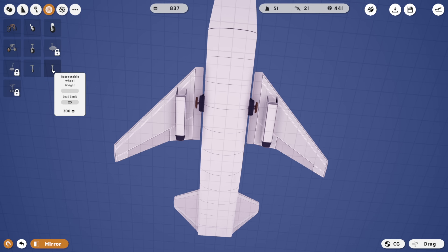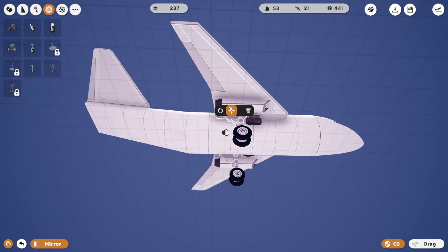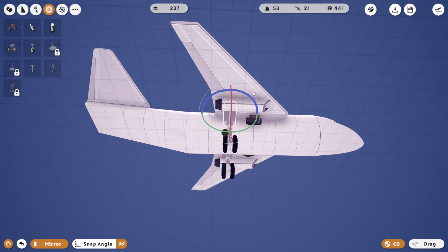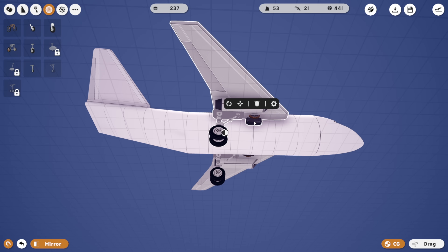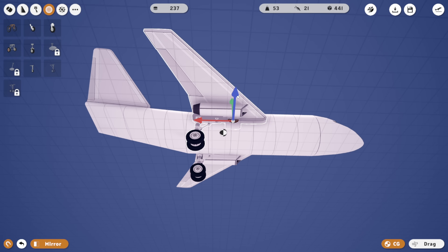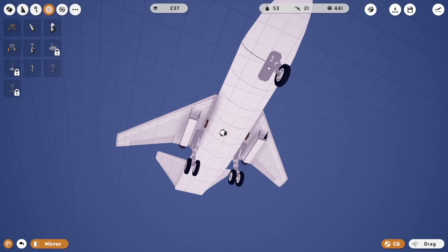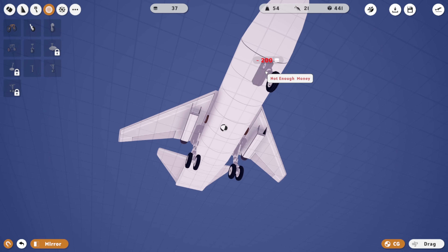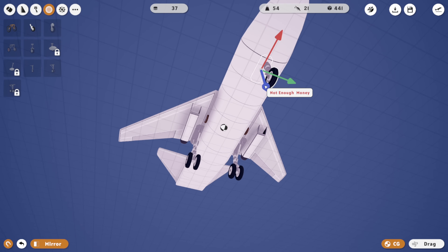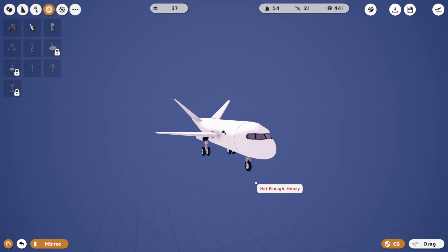As for landing gear, I don't know what I'm gonna do here. I'm thinking we go with these guys at the back of the wings, but I don't know if that's gonna work - center of gravity. Let's spin these around. I'm gonna move this guy backwards quite a bit and push it inwards a little bit. And I guess we just need one more of these at the front, which we can afford. There we go. What do you guys think of this?